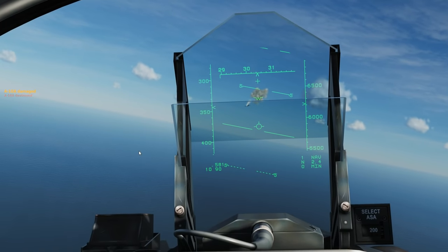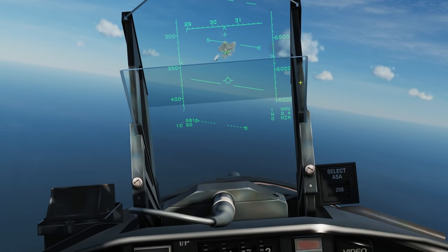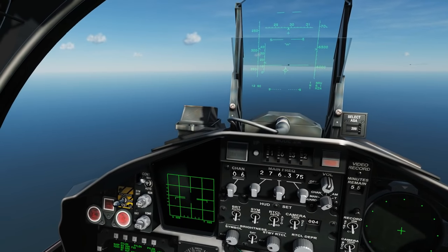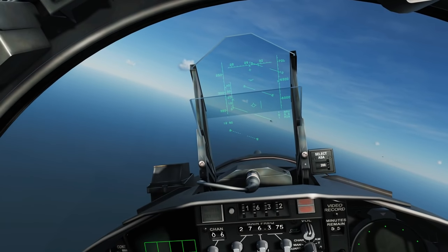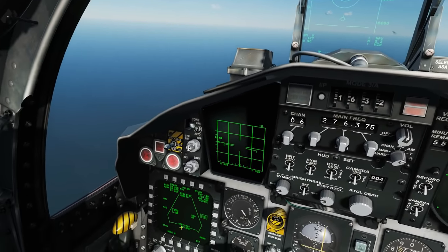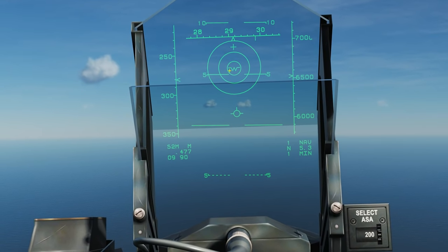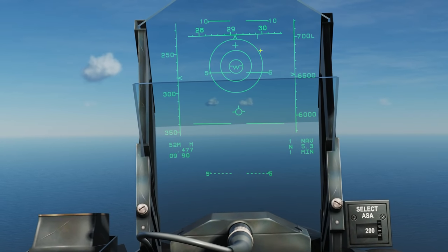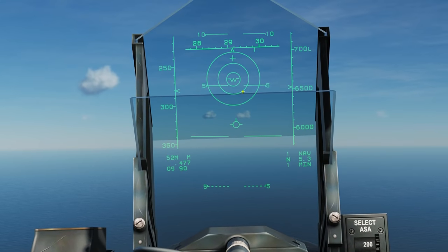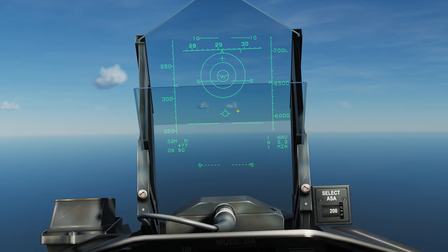Now we're going to turn our radar on and slave the seeker head. The seeker head on the missile is on a gimbal and can tilt at various angles up to about 60 degrees. We press 4 for auto acquisition bore sight mode. It's automatically selected the Sidewinder. We've got a small circle showing the current direction of the gimbal seeker head, the detection zone of the seeker head, and the radar bore sight. We want to maneuver so the hostile gets within the radar bore sight circle, which will then give us an auto acquisition radar lock.